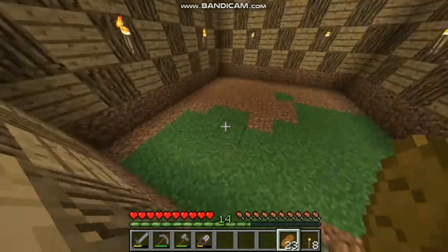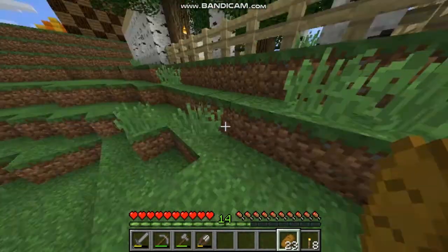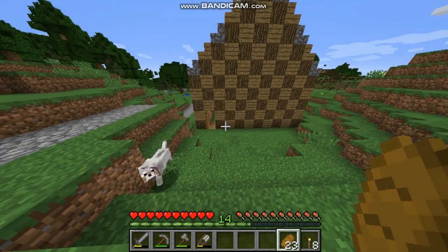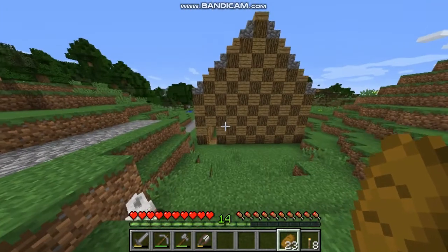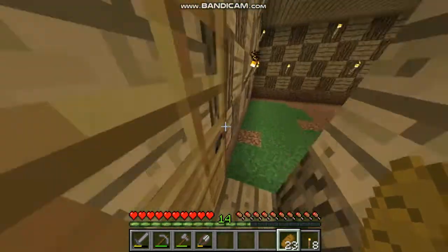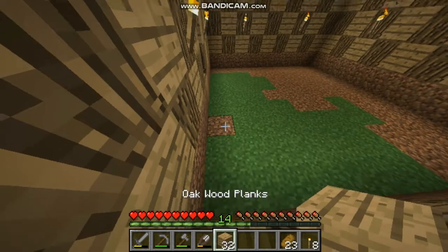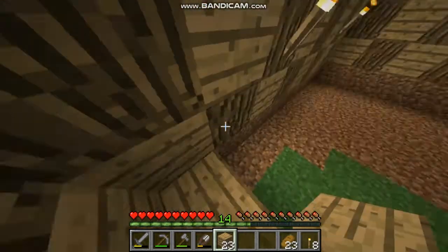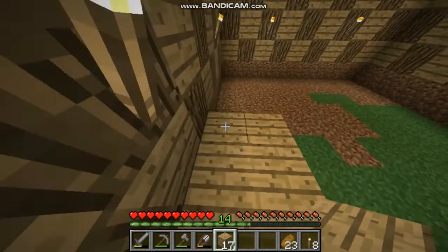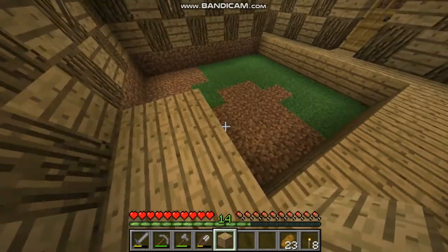Today we're gonna make the floor. I also placed some extra doors here because we have some space, and we're gonna make a backyard here — like a playground. I don't know exactly what we're gonna put there, but something fun. For the floor, I'm placing oak wooden planks. At first I thought I'd use darker wooden ones, but I realized it would be too dark, so I decided on the oak wooden planks.